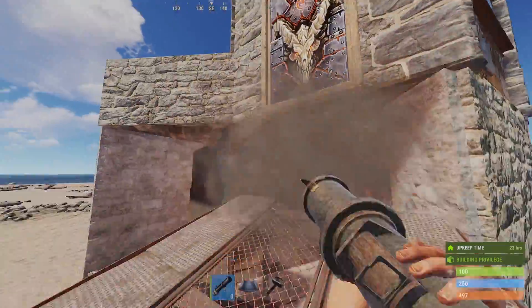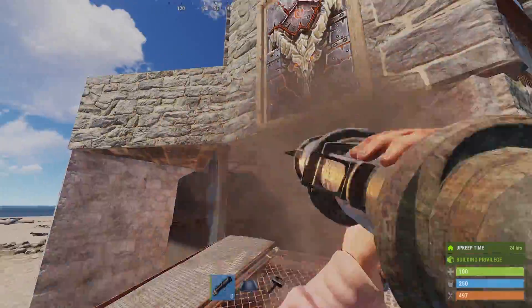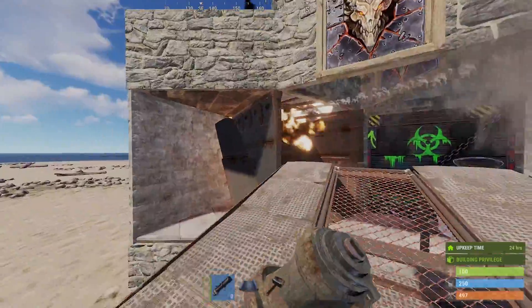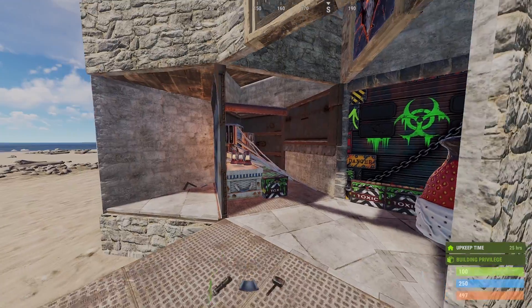Before this last wipe I did test both of these mistakes and I was unable to splash this garage door through that roof, and was never able to splash the roof through the first wall. I don't know if something was changed with the last update, but I'm sorry I missed it. I also want to thank all of the people that pointed this out.